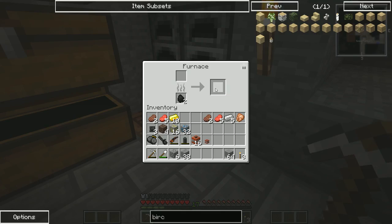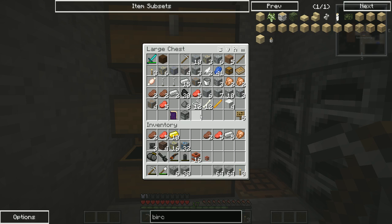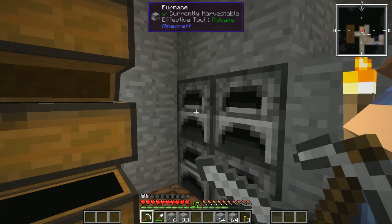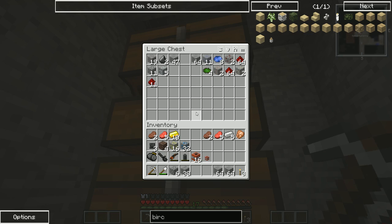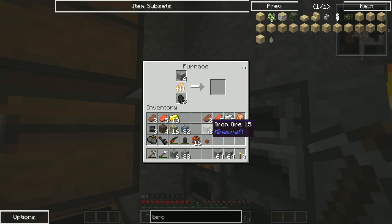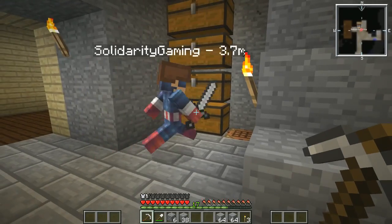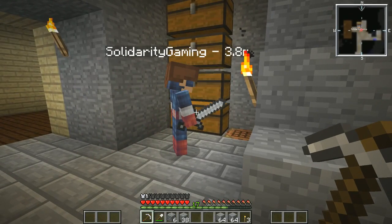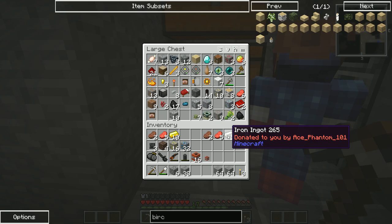Yeah, because I think we need to go back up to the surface. I haven't even got a sword yet — I need an iron sword. I'm going to take my Ace Phantom items. Have we got any wood left? I've got six bits of rubberwood. I've got one stick — I'm going to take this iron. I've got iron boots and iron helmet. I'm going to start crafting.